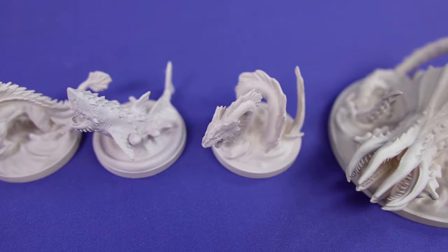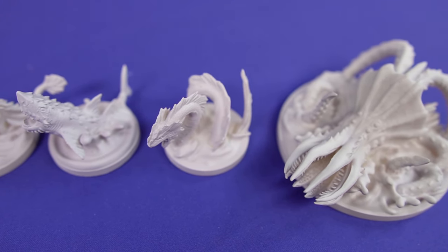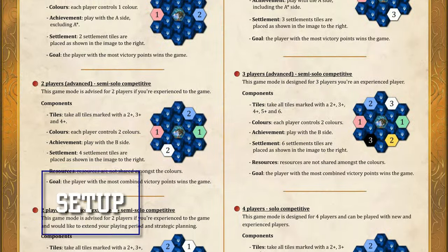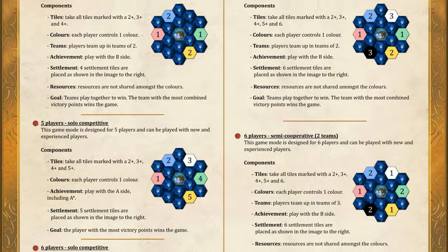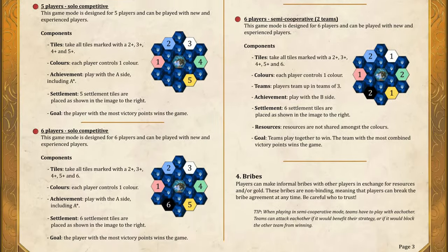In this video we're using a 3D printed prototype of the game, so the final components and colours will be of higher quality. Ocean Slayers can be played in any equal combination of teams or individuals between 2 and 6 players. Some of the particulars of set up can be seen on pages 2 and 3.